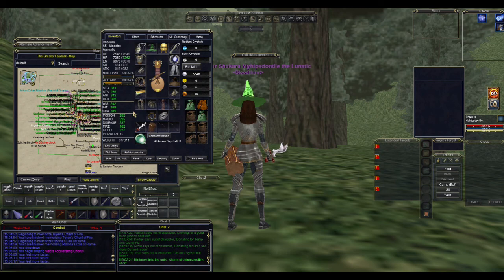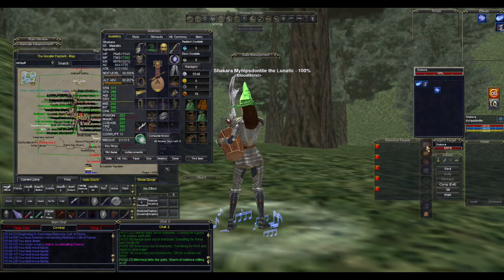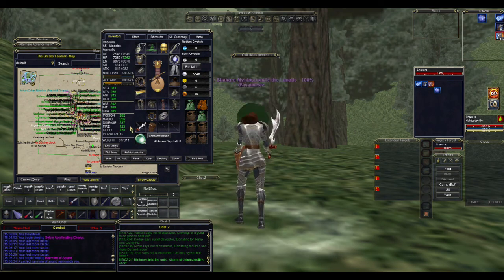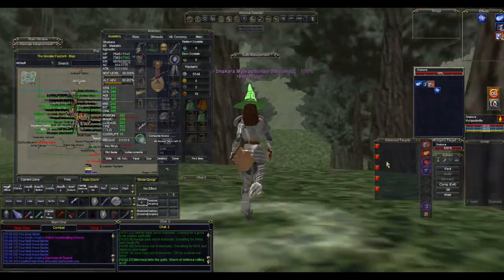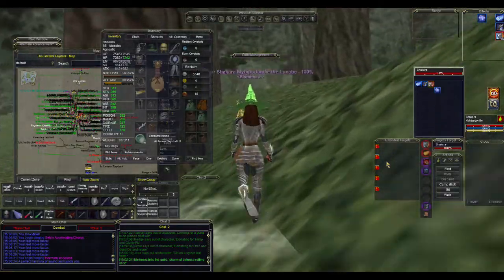Here you can see my resists — let's just look at the fire resist right now. When I cast Harmony of Sound you'll see it'll go about 59 points when I'm using my drum. There you go, 123. Now you're wondering: what does debuffing a mob's resist by 59 points actually mean?